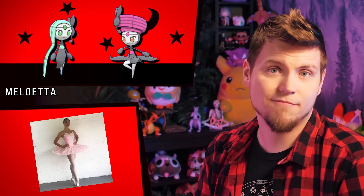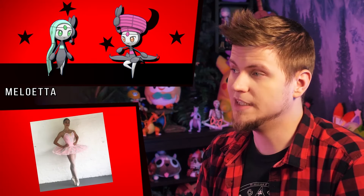Meloetta — what color is music? Well in Meloetta's Aria form her hair is green, and then in its shiny it's a cooler shade of green. Aria is basically a vocal solo, like in an opera with a single singer — so that's green, I guess. And then Pirouette Form has orange hair normally, and now it's pink in the shiny. A pirouette is the ballet move that Meloetta is doing in that form, and pink tutus in ballet are a thing. These shinies don't really have a particular reference besides feminine colors.